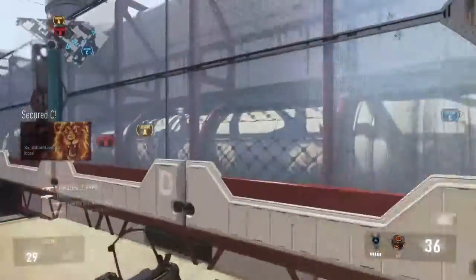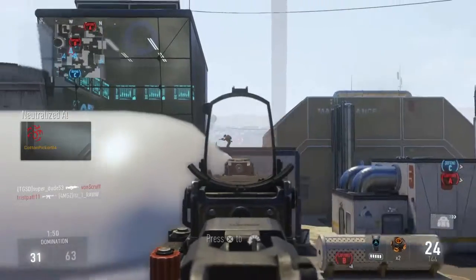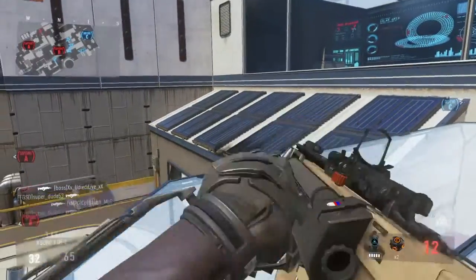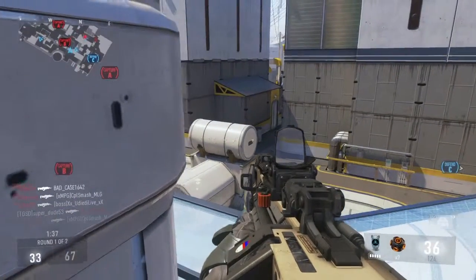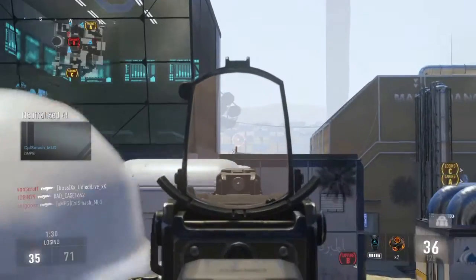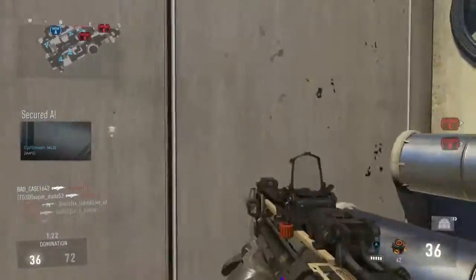The number one tip I can give you in regards to doing a Domination match is knowing the map. If you know the map, you know there are certain shortcuts and walkways — you've pretty much won half the battle. You've just got to simply know the map. And second, you've got to anticipate where people are coming from to capture the flags on the map. That's really important as well.